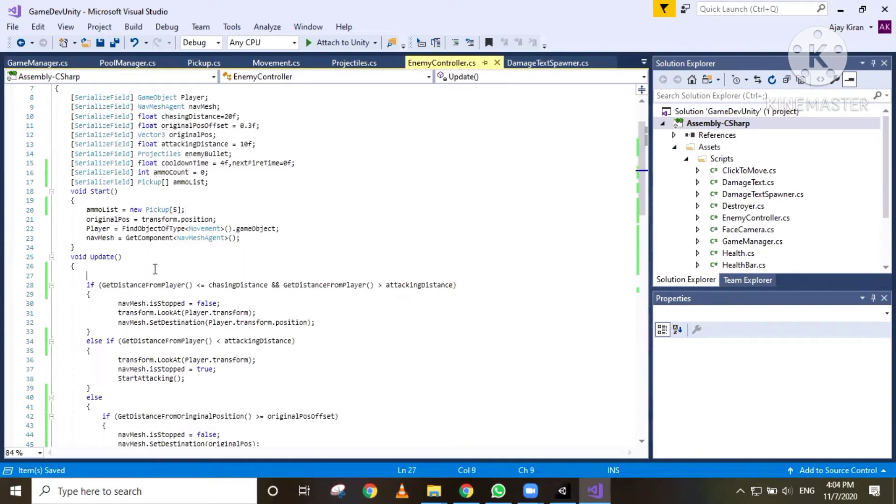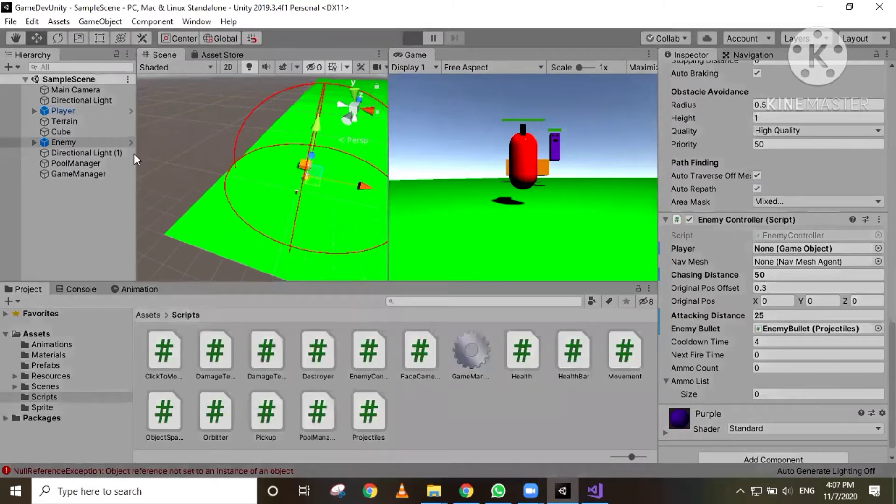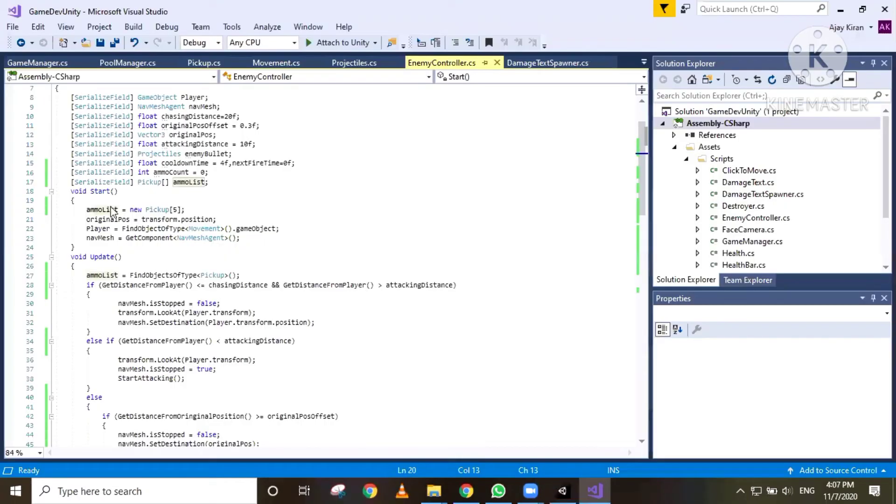In our Update, all we need to do is load all the ammo pickups available on the scene into this ammo list. So that's just ammoList = FindObjectsOfType, searching for multiple objects of type Pickup. Now if we head back to Unity, we can see that our enemy controller script has an ammo list array and its size is zero initially. But when we hit play, it's going to change to five and load all the ammo pickups onto our ammo list array.